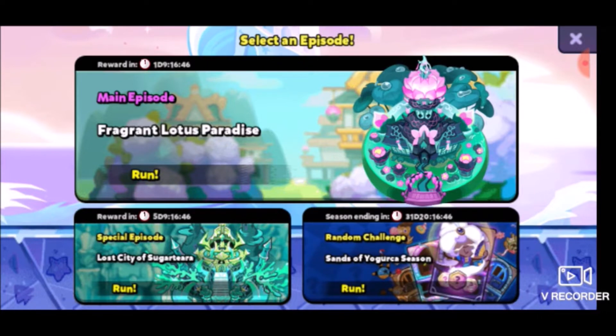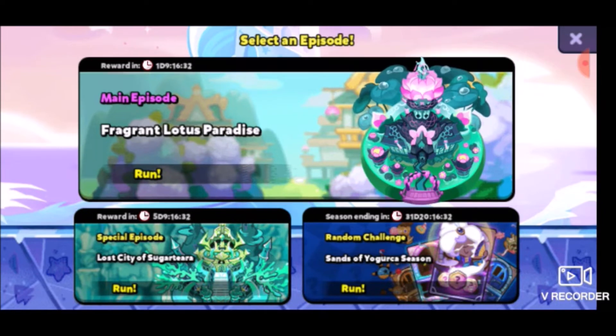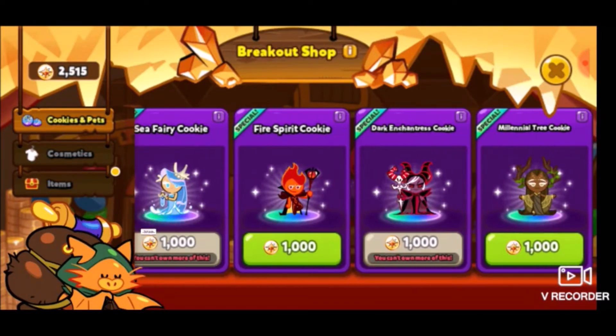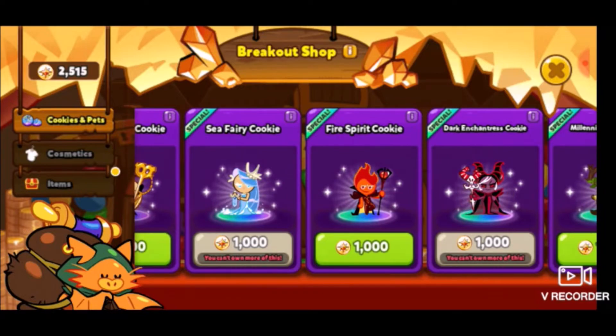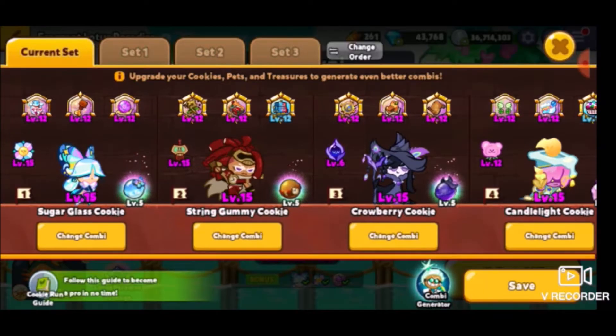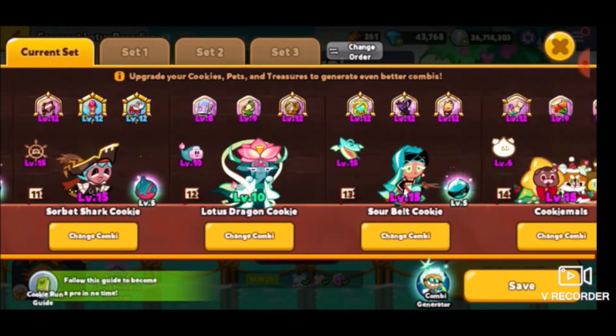Let's do some breakout running. There's a new episode of the randomizer — instead of the frozen tower of waves from last season, it's now the Sands of Yogurka. I'm going to do that soon but not right now. Since the Fragrant Lotus Paradise only has about one day left, I'm going to do some running on that first. I could also spend some stuff here and get some fire spirits since this is the update where he got the legendary costume.